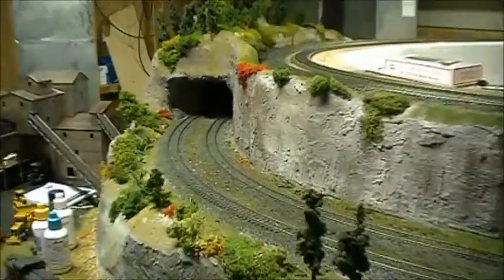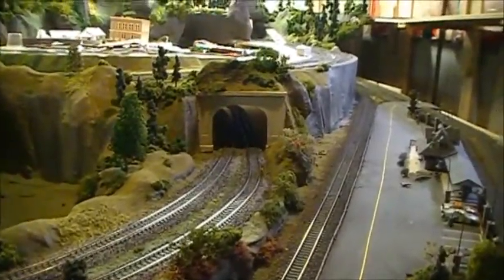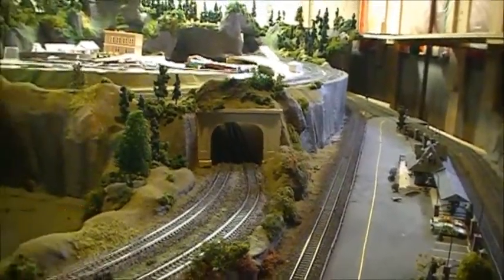Then it goes back in behind the trees and the mountain scene here, then it starts to come down. It comes down along this section right here, goes by another terrain area, and it keeps coming around. Now this isn't your traditional helix — it's just the way I built it because I'm going to be running some really long trains. It goes into that tunnel and underneath here, then it comes back out through this tunnel down across the bridges. Then it goes underneath itself one more time into that tunnel, and that's where the two main lines split.